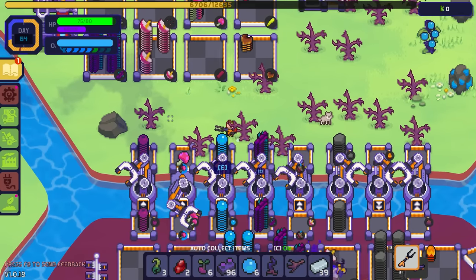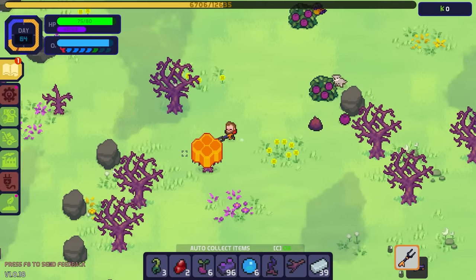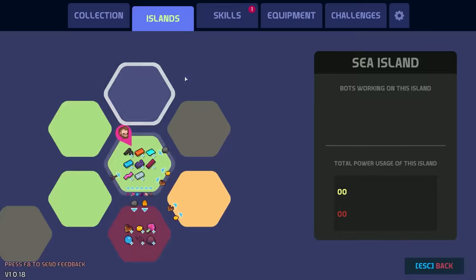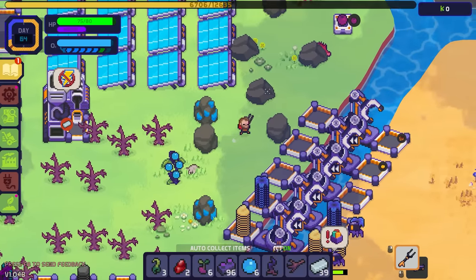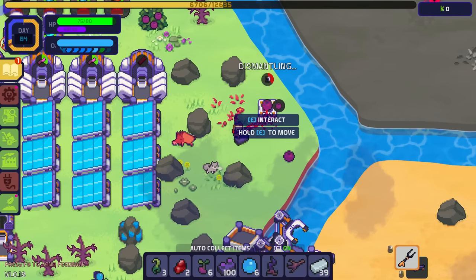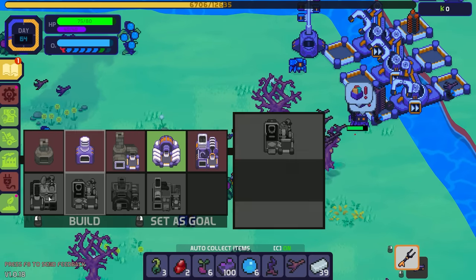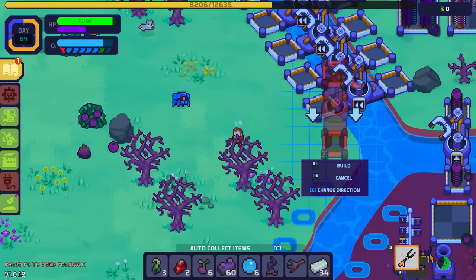Now we really need to get those nutritious honey eggs going — I can't believe we can't farm them. I was really hoping to put them in a farm. There is a skill point here: harvesting hives won't make bee burbies angry anymore — that might be worth unlocking. I need to get this whole island set up. If I just build a bunch of these I'll gain XP and maybe level up again.